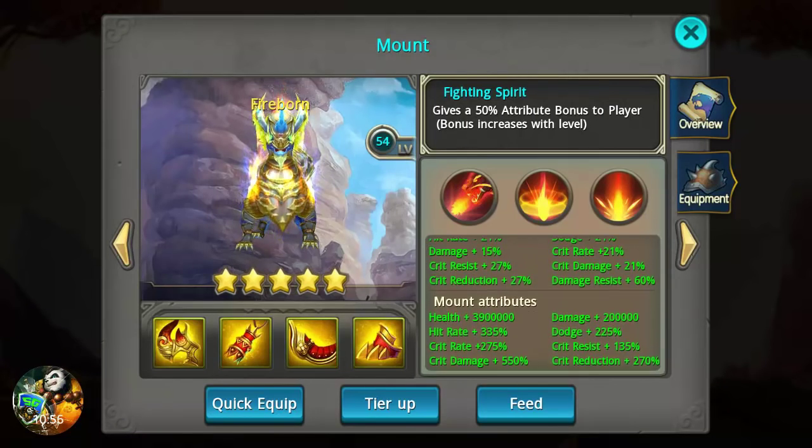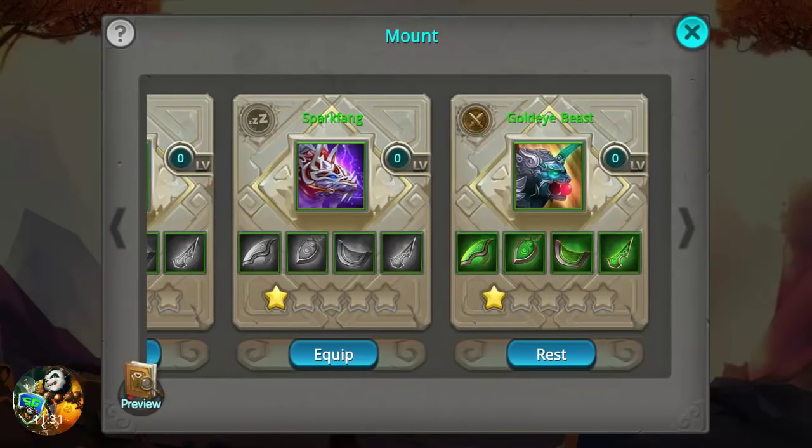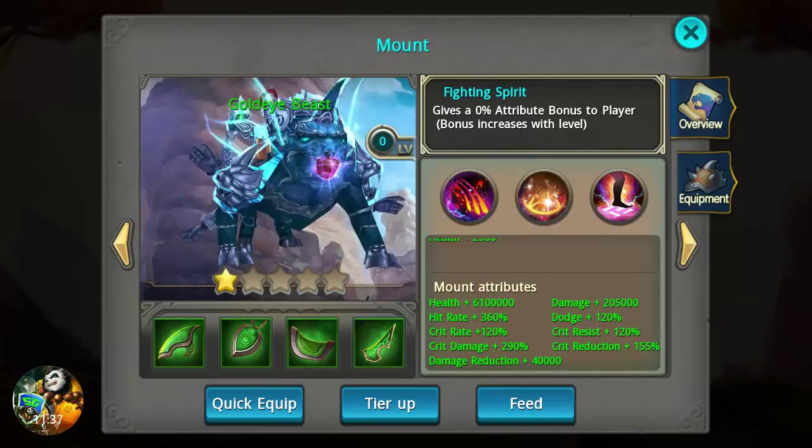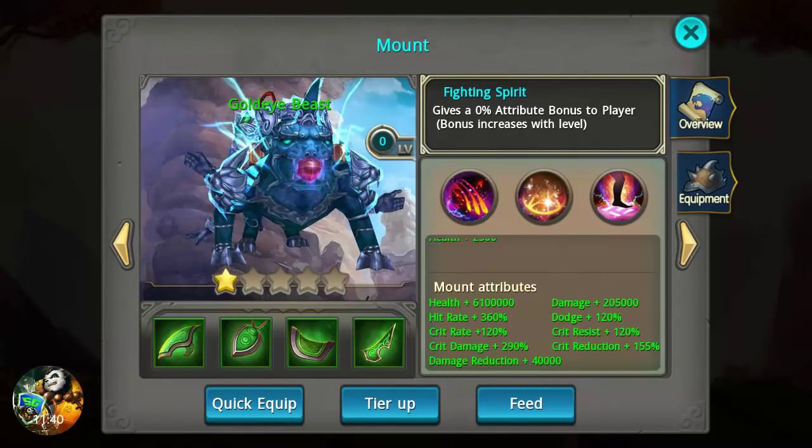The tier 5 Fireborn only has 3.9 million health and only 200,000 damage. Right there to begin with, those two attributes are way higher on that tier 1 Golden Eyebeast than on the tier 5 Fireborn at level 54. The other stats are higher on Fireborn because it is tiered up, but he's starting out with much more health and damage. If you did tier this guy up he is going to be a super beast. I personally don't have this guy yet — that's why we're using this account, and I want to thank him again for letting us use it.